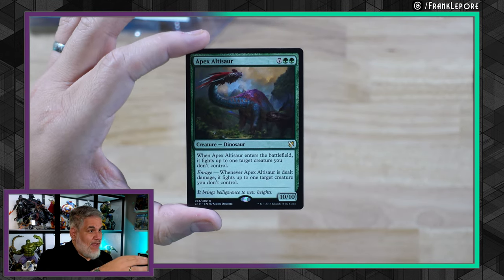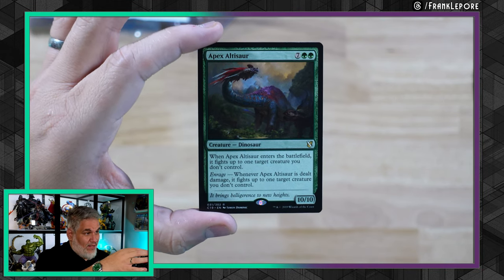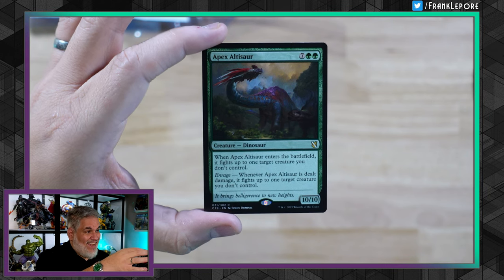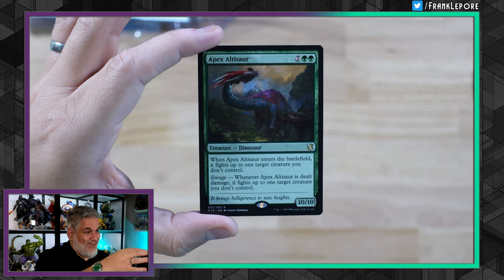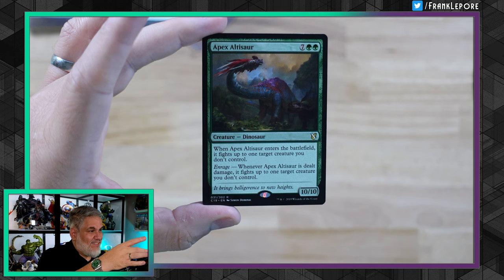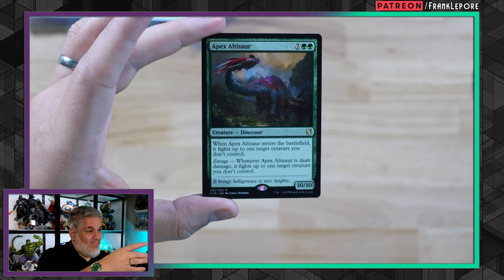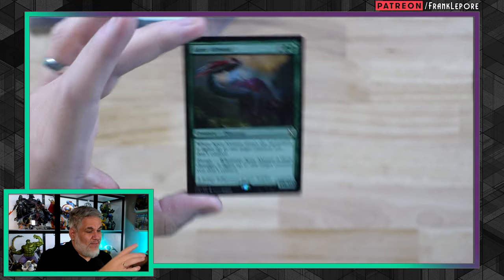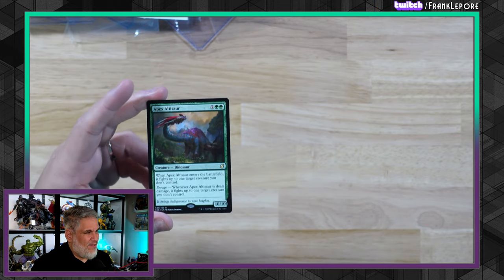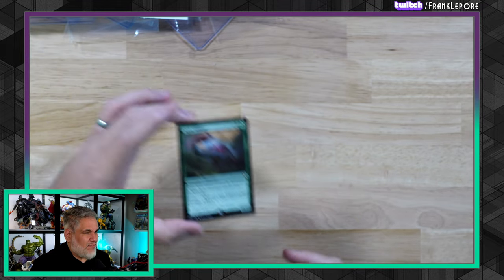The last one we're going to open is Apex Altisaur. This is a card actually seeing some play in Legacy. When it enters the battlefield, it fights up to one creature you don't control, and then whenever it's dealt damage, it fights another creature — so it literally machine guns all of their creatures. It's a 10/10, so it can survive a bit. If they have nine power worth of creatures, you could probably just kill them all. I wonder if I even want a copy in my cube. I think this guy's like five bucks now, but it's just a cool inclusion — it's a one-of in some Legacy decks.